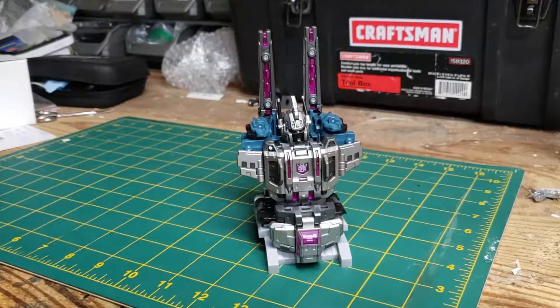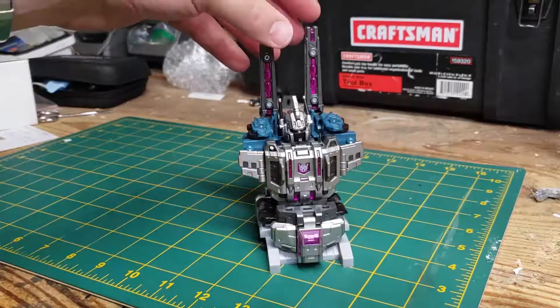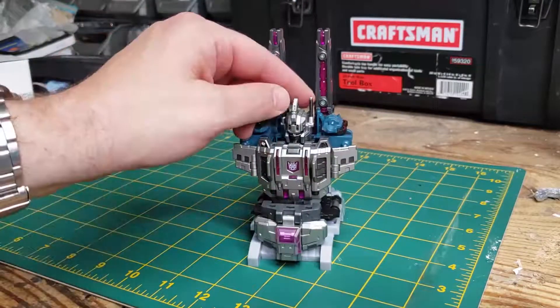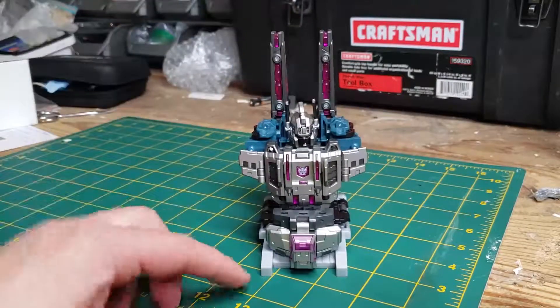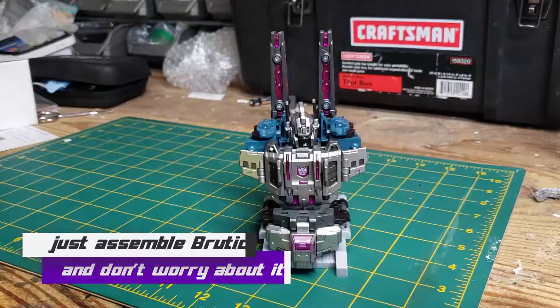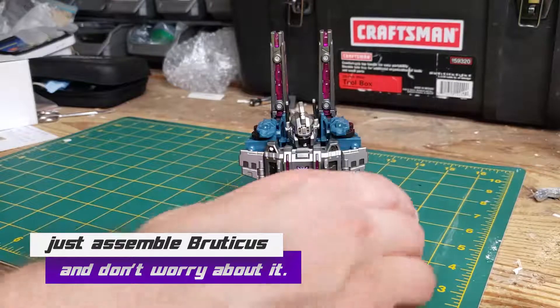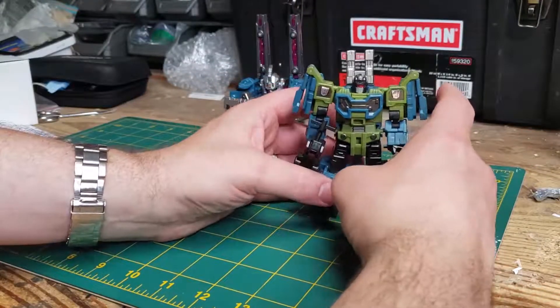There you have a fully functioning Bruticus totem. The Combaticons suppose worship it — I mean, what else is it? It doesn't fight, it doesn't do anything, it's not a battle station — it's Bruticus's head on a strange looking pile of Bruticus parts. This is sort of a look you can do something with, otherwise it's just strange kibble. It doesn't work particularly well as a trailer, but the totem looks cool.